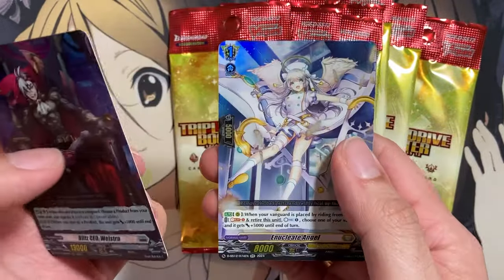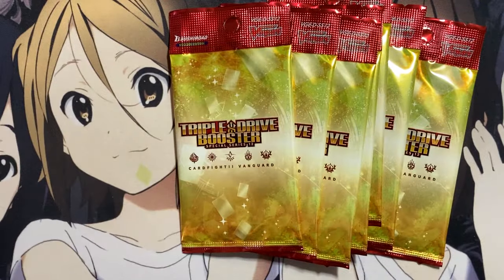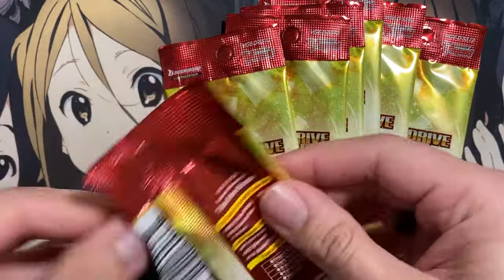Here's Blitz CEO Welstra, Nucleate Angel, and Knight of Old Fate Cordiella. Three packs in and now I can pull the illustration rare and at least know that I mixed up the packs pretty well.